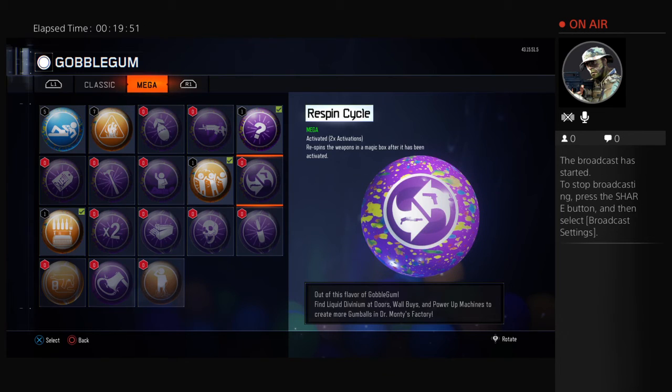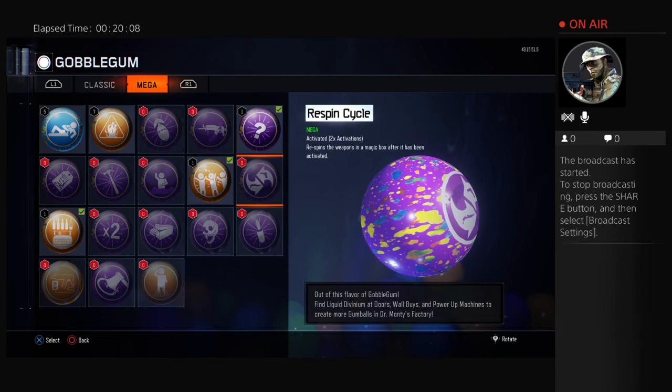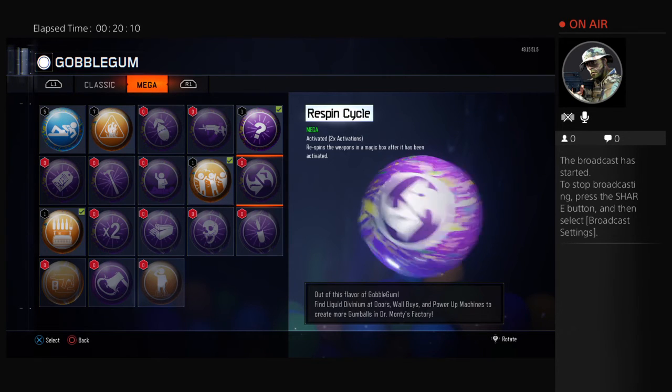Next, we have the Re-spin Cycle. Basically, what this does is spins the mystery box again. If you don't like the weapon you currently have, use this gum to spin it again and hopefully get a better one. Because if you don't want to spend $950 each hit, you can just use this gum instantly — they re-spin it and you don't have to pay.